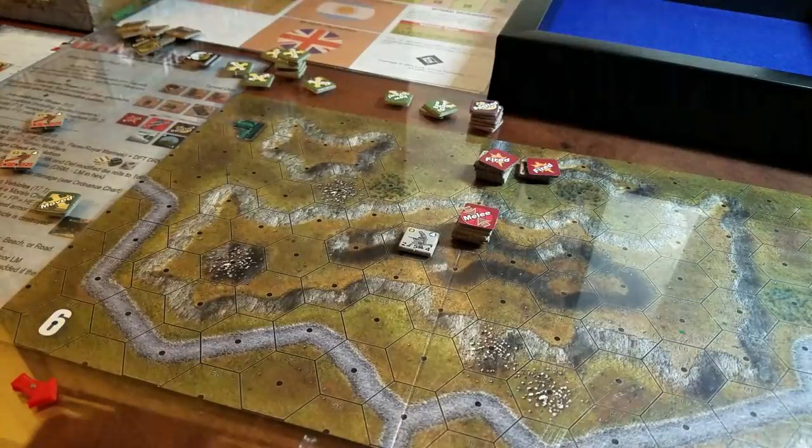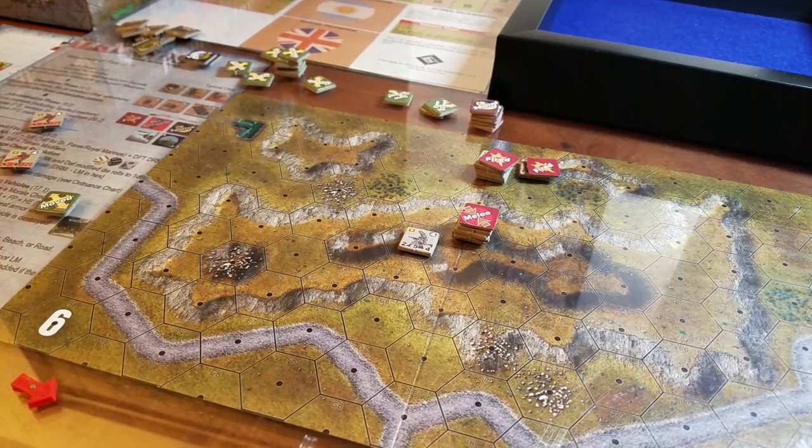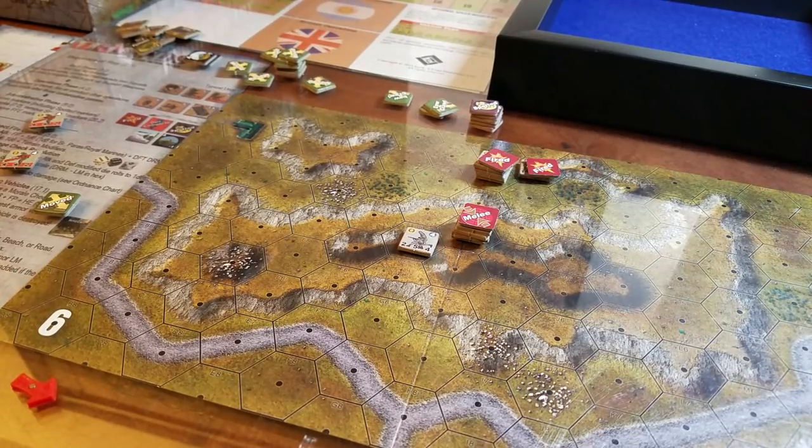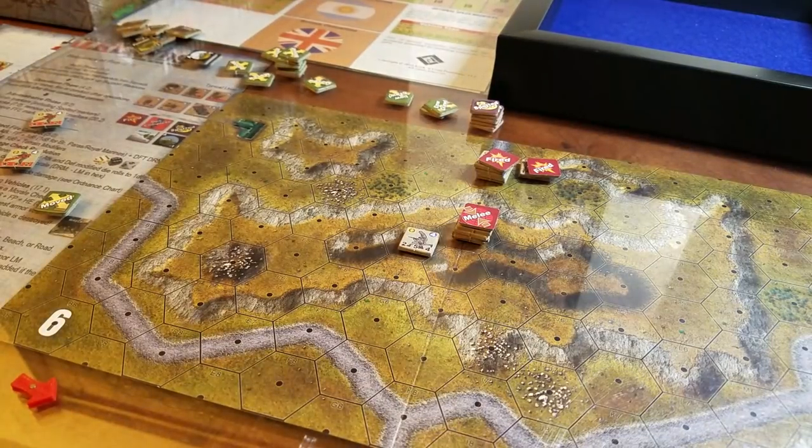The green shield on the top left tells you whether you should take opportunity fire, not take opportunity fire, conduct a close assault in defensive mode, what to do for movement, and what the overall victory conditions modeling looks like as well.